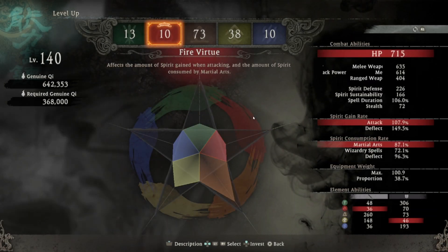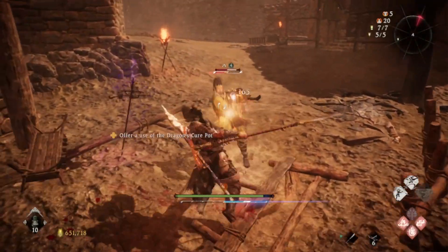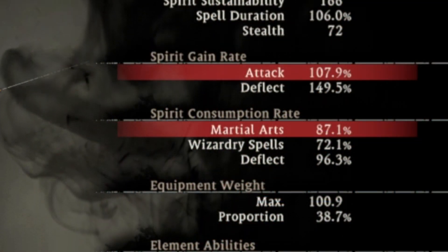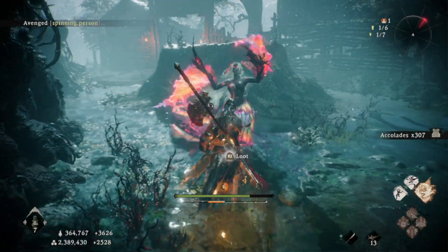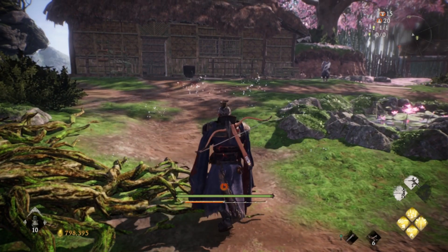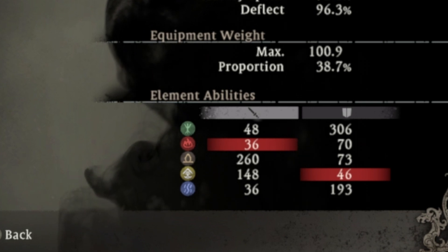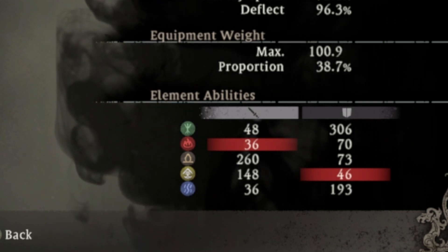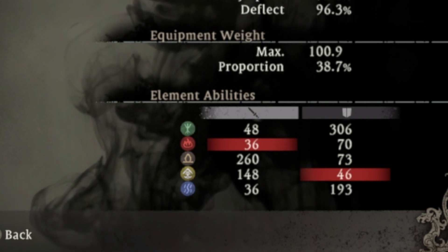The fire virtue affects the amount of spirit gained on your attack, so your blue bar will be filled much faster if you attack enemies. It reduces the usage rate of spirit for your martial arts — these are unique abilities you can perform from your equipped weapon. Using these abilities will cost spirit, filling the red bar, and with this stat, the amount is reduced. It also increases your fire-based attacks, increases the burn status debuff where they take damage over time, and increases the ice damage received. The fire stat also increases your metal toxic resistance.